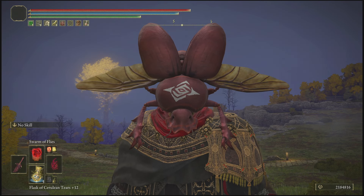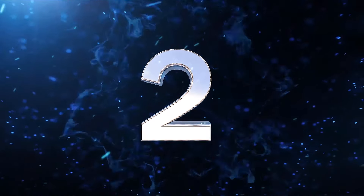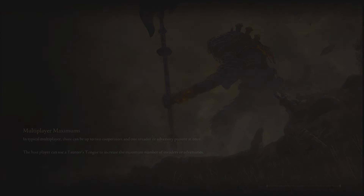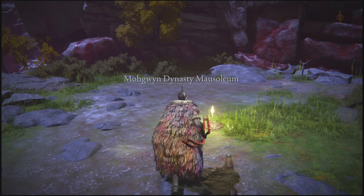Now that all that's out of the way, let's go ahead and get started. The first glitch is going to be in everybody's favorite place — the Dynasty Mausoleum site of grace. Once you guys do get to this site of grace, all you will do is load in from here.